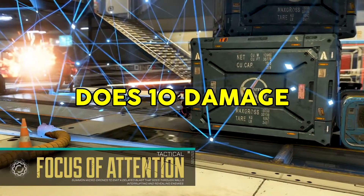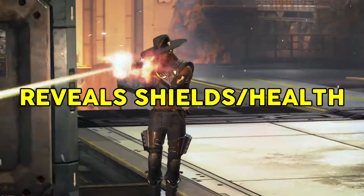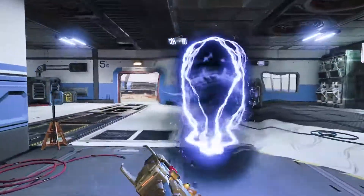Seer's tactical on launch did 10 damage, it flash banged you, it disrupted heals, it disrupted abilities, it reveals shields and health, it tracks enemies for 8 seconds, and it also stuns you on top of all of that.